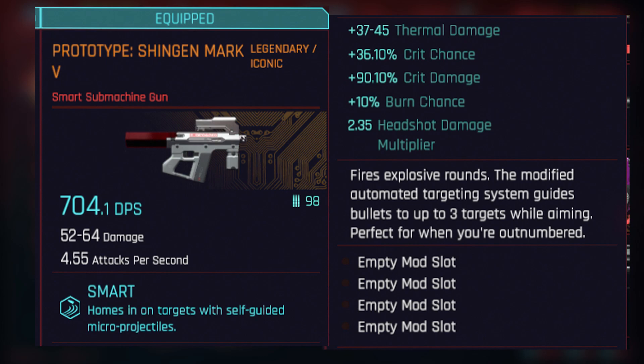Let's split up the stats so you can see them enlarged. You can see it fires explosive rounds, and the modified automated targeting system guides bullets to up to three targets while aiming — perfect for when you are outnumbered. So basically, only when you are aiming will it shoot bullets at three targets.